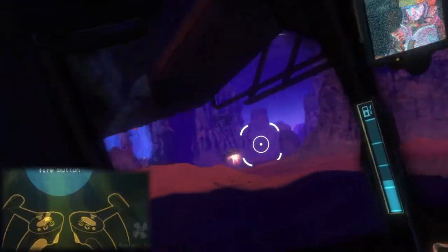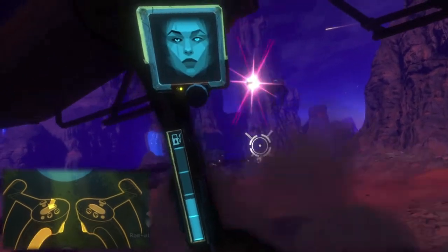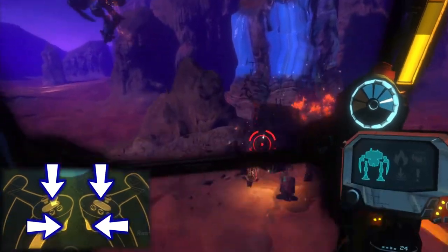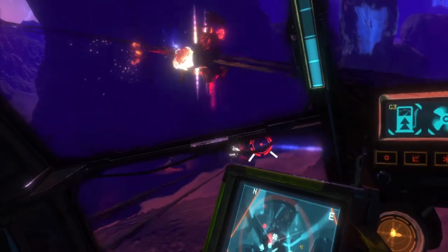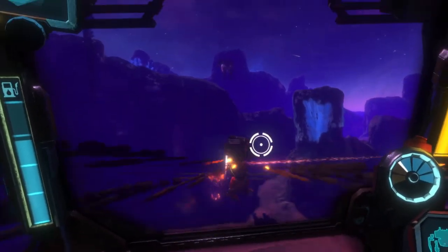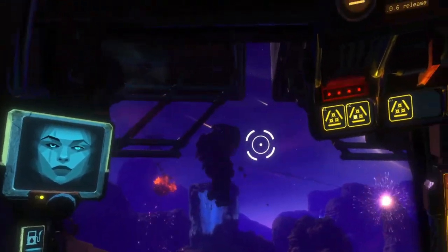There are four fire groups, meaning that you have four buttons on your controllers that you can map to a weapon or mod. When deciding on a loadout, simply choose your weapon and then press the button you want to map it to. Note that it's not a good idea to put all your weapons on one trigger, since this will create a ton of heat and make it hard to aim weapons that are optimized for different ranges.